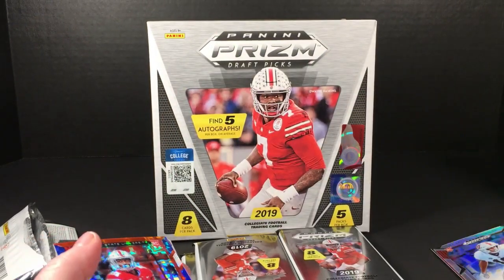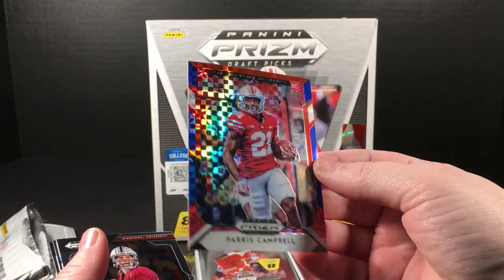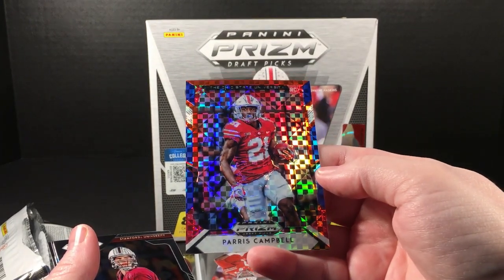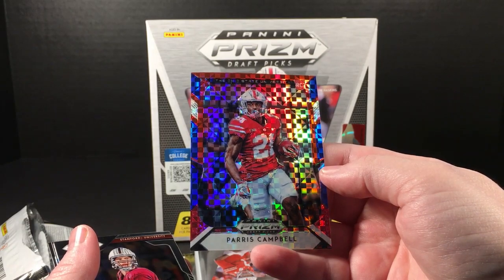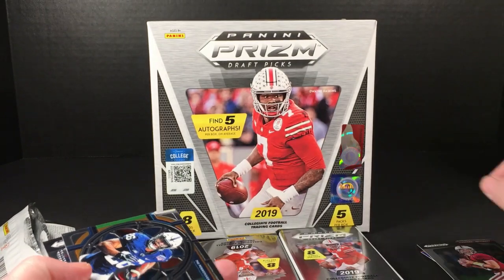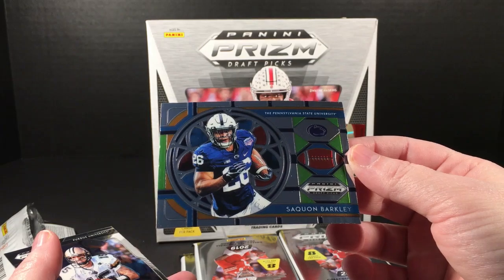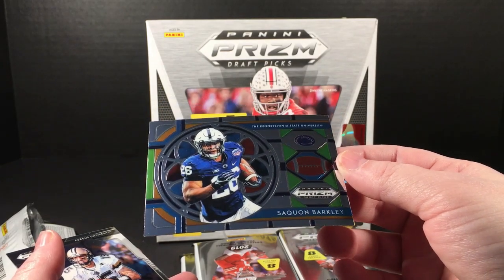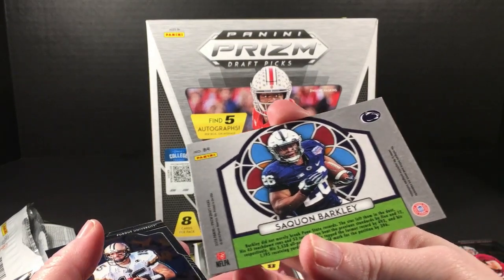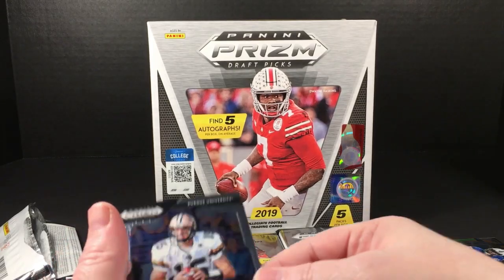Paris Campbell — this looks to be a red white and blue or maybe a mojo, it's numbered out of 99, Ohio State player. Andrew Luck base — sweet. Saquon — it looks like one of the stained glass cards but it's not very colorful, it's like the same type of design. And Drew Brees.